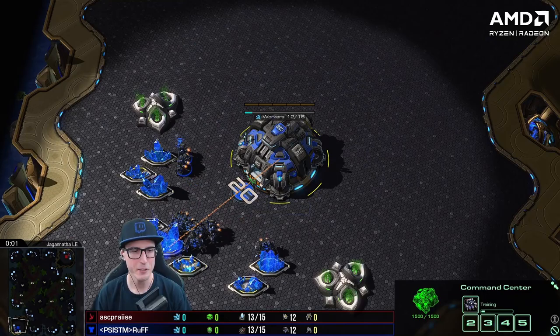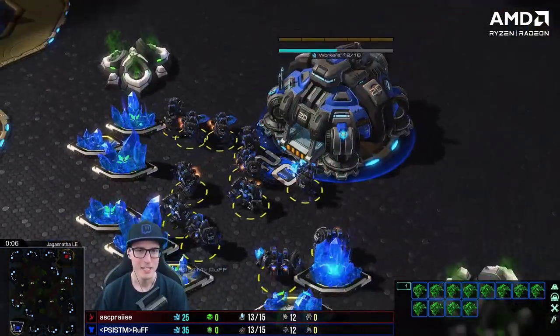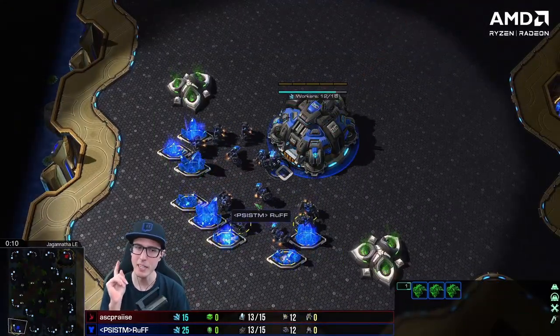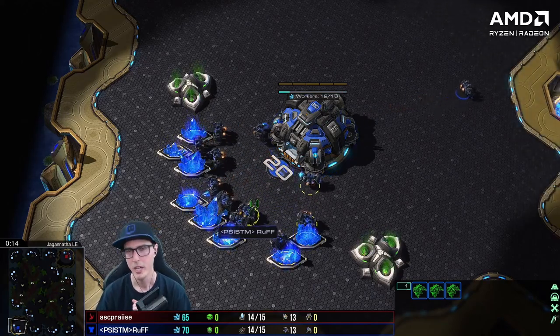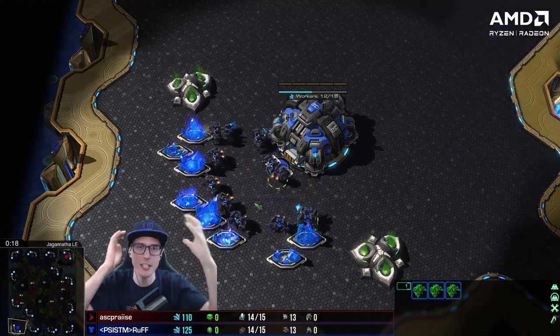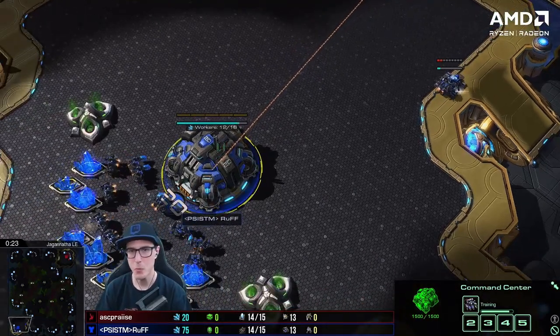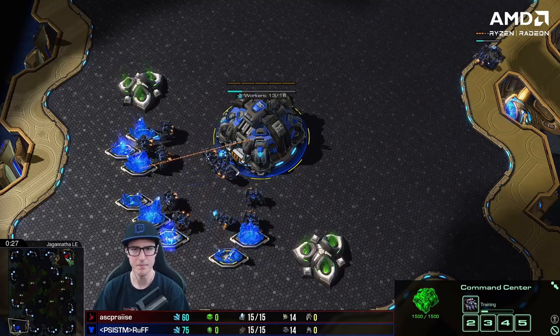The final game has Ruff once again on Jagannath, this time in the bottom left, showcasing a very special opening. That last game - I didn't realize it was a normal opening of his, done with a little deviation with the Engineering Bay block. It was simply that four ghost strategy finally working, and it worked so damned well.